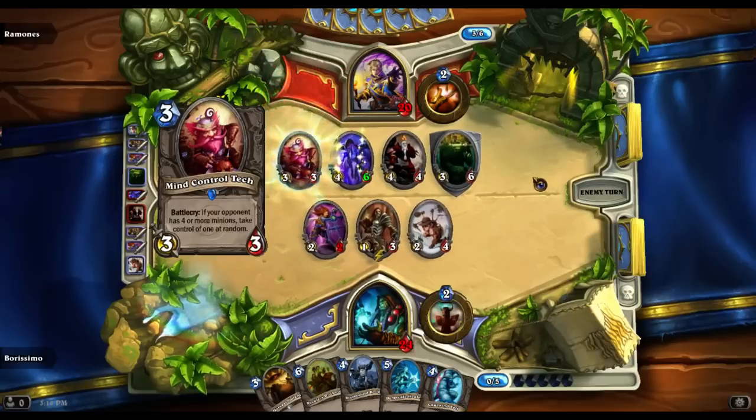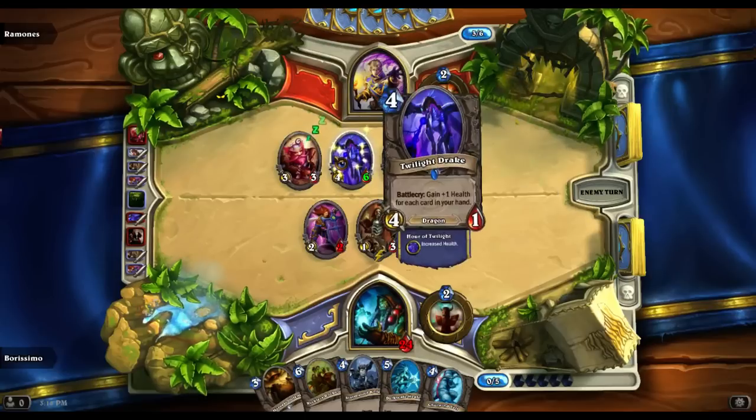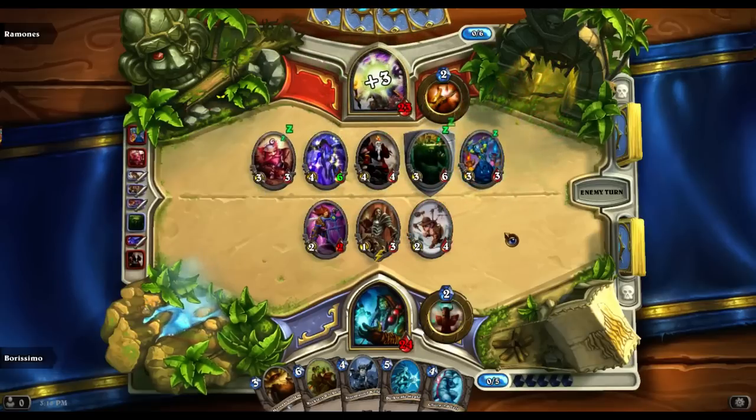He actually has a Mind Control tech, and he actually steals my best creature. You have got to be kidding me. I cannot believe that that just happened. Oh my god. Well, now of course I wish I had traded my stuff in for the Dark Iron Dwarf, because then the Mind Control tech wouldn't have hit me. That was retarded. And he's got to heal for himself. This game's pretty much over now.